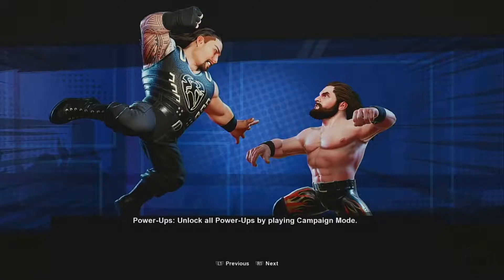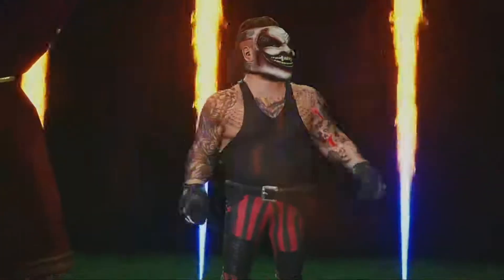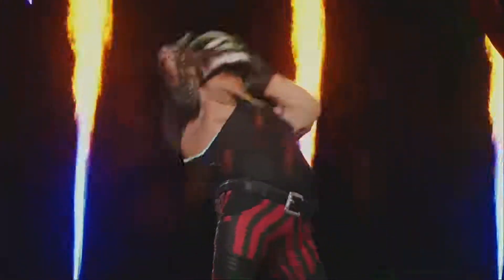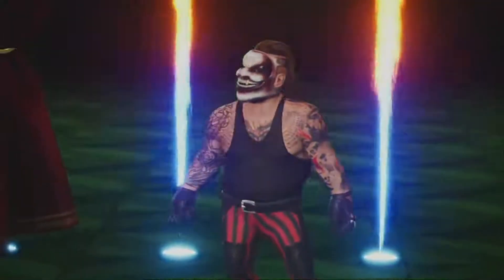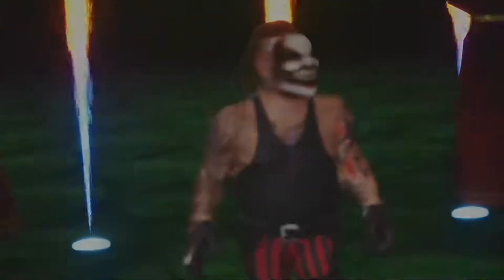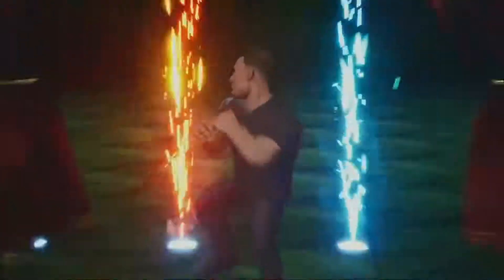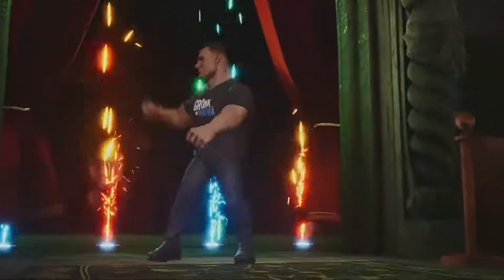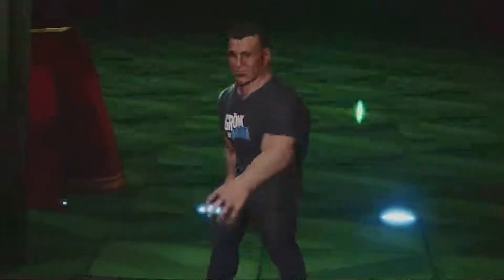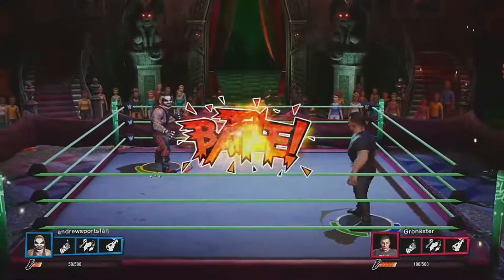Let's put the video capture device on, then I'll play two matches. Here comes The Fiend. I will say, when they made this game, at least they put The Fiend in — at least they put Gronk in. Taking his way to the ring from Amherst, New York, weighing in at 268 pounds. And here is Rob Gronkowski. Look at that — let's see what happens.